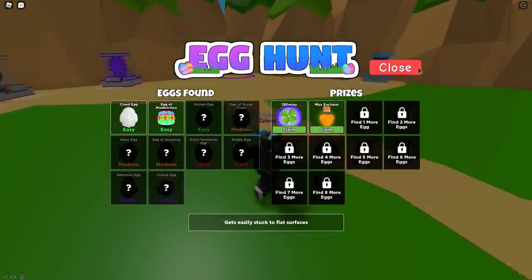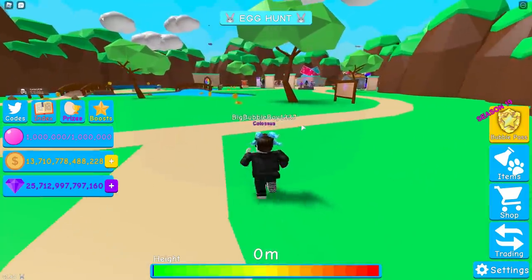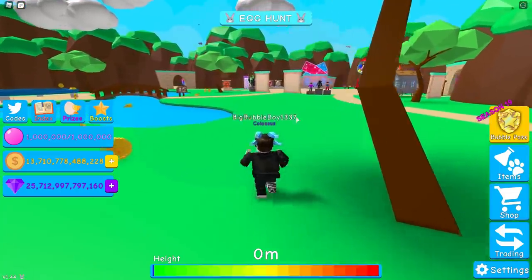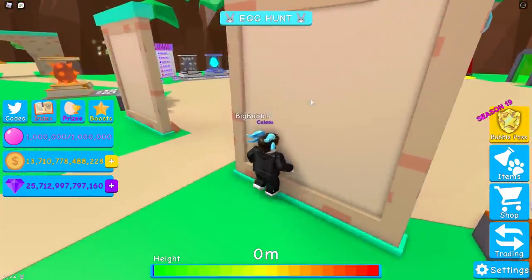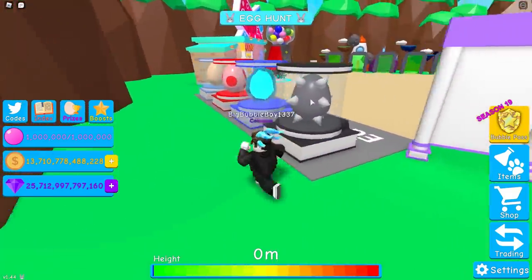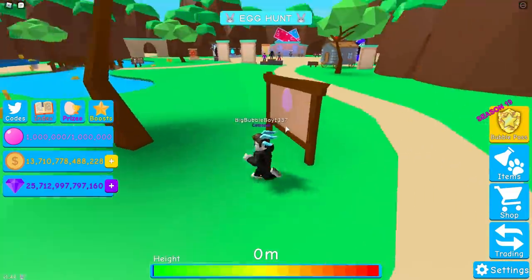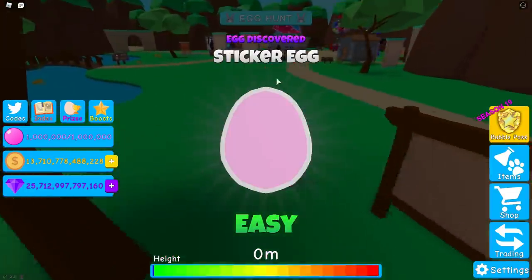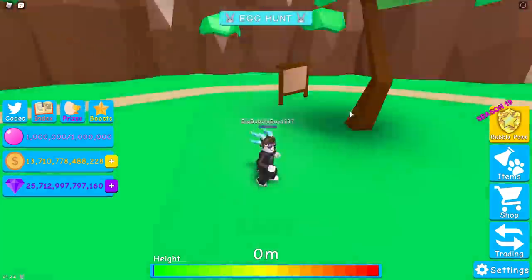And then finally the sticker egg, which can be found on the back of the leaderboards in the overworld. You could have gotten this one before the egg of misdirection, but I'm doing them in order. It should be found on the back of here, but it looks like it's moved on this account, so we're going to check the back of pretty much everything. For me, here it is on the back of the double coins board. You just got to look for this egg — on my magic bus account it was here on the back of the egg hatches. It was there as well.